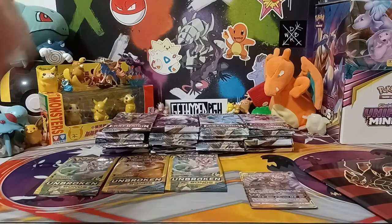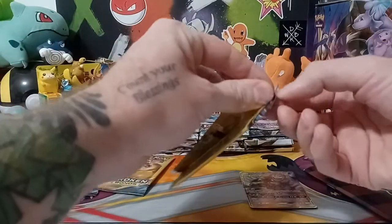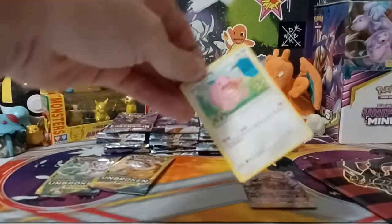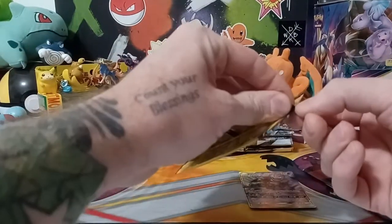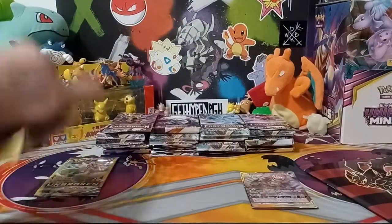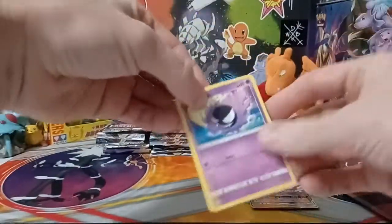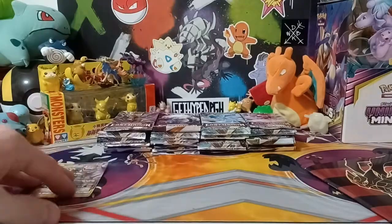Excluding that, I'm gonna say hopefully eight hits, so we'll see. I'm gonna do one more — we'll open up these last three Unbroken Bonds dollar packs. These 31 packs are two elite trainer boxes, two of the booster bundles which are nice because there are six packs in those. Those are basically like the build and battle boxes but you just get the six packs. I think I spent roughly $135 on these.